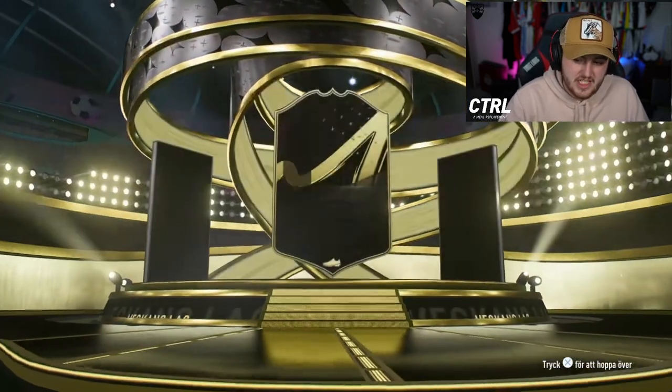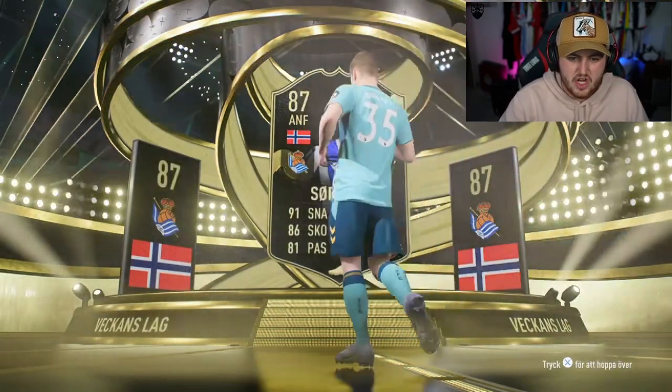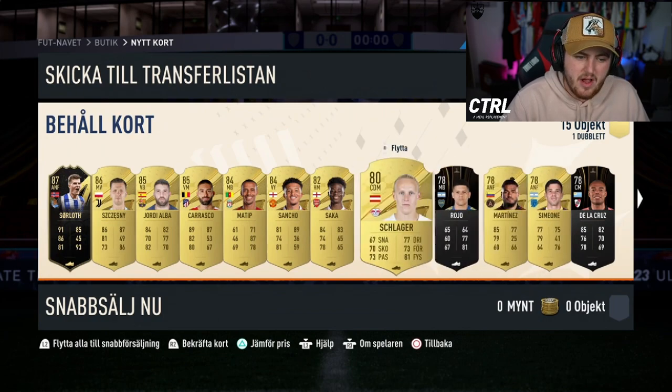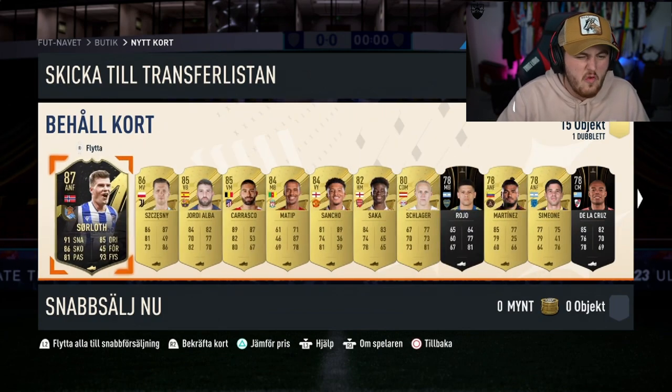The 800 EF point pack - we're doing this right now, let's see what we get. We got ourselves an Inform - Casemiro. Hey, Erling Haaland! Let's go. We got ourselves Erling Haaland's Inform - absolutely class. What else is in there? No Centurion, sadly. But Chesney, Jordi Alba, Matip. For 800 EF points, it's not awful fodder.